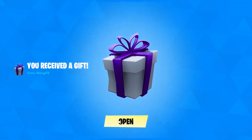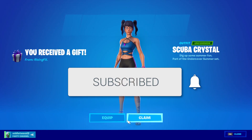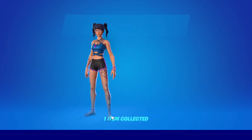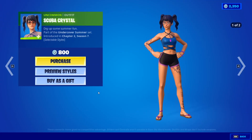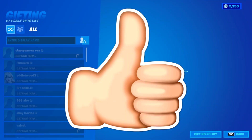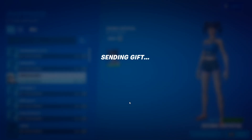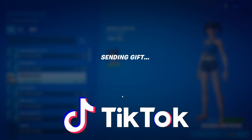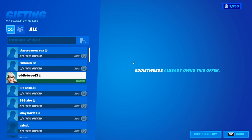If you would like a gift when you next log into Fortnite, all you need to do is subscribe to the channel with the post notification bell turned on and let me know your Epic Games name down below. If you'd like a free gift, like this video, subscribe, turn on notifications, follow my TikTok and Twitter for extra content, and comment once you've done all these steps.